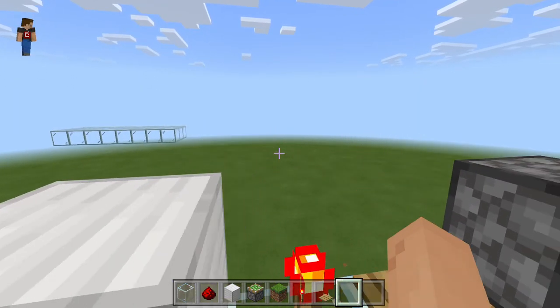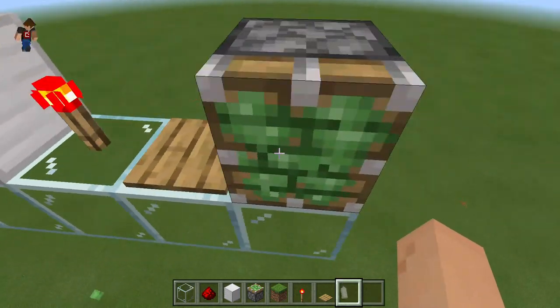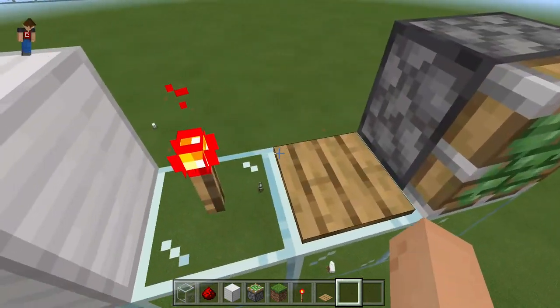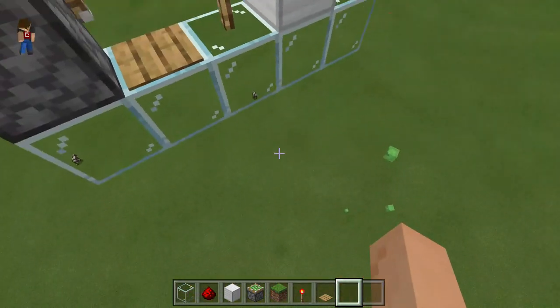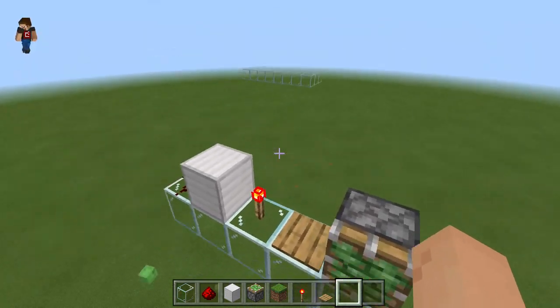Hello guys, welcome back to another video. Today we will be doing a tutorial on a 2x2 sliding gate. This hasn't really been built in a while — it was one of the easiest doors and one of the original piston doors there ever were. So yeah, let's just get right into it.